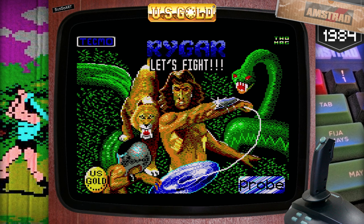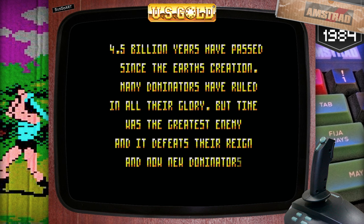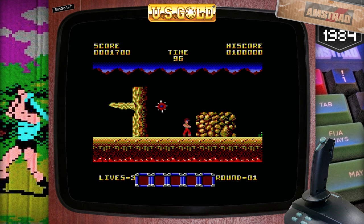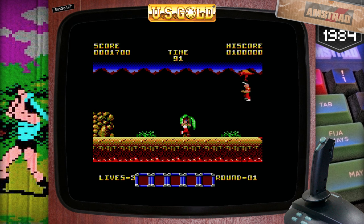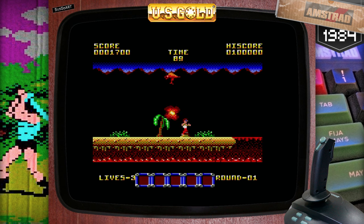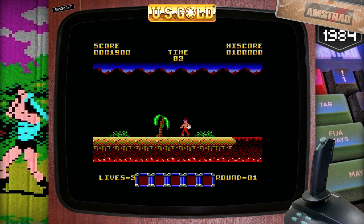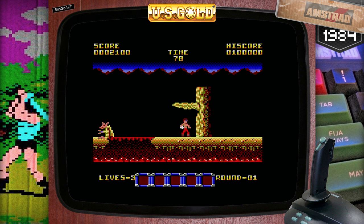Number 8: Rygar — let's fight! What a fantastic loading screen. This sets the scene nicely with terrific music. It falls down somewhat with the graphics, but the gameplay is absolutely spot on, and if you're a fan of the arcade original, considering the hardware and the fact that this was US Gold in the 1980s, you couldn't ask for more. It's missing the radiant beautiful sunset of the arcade original but it still looks good — minimal but effective.